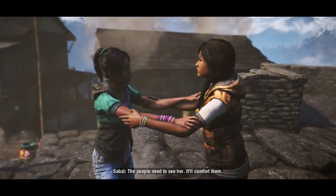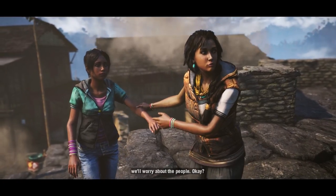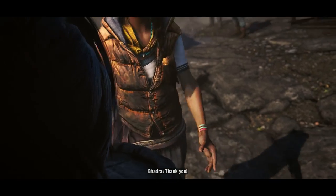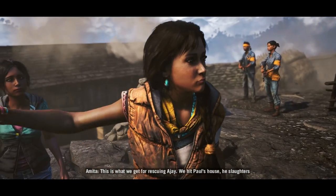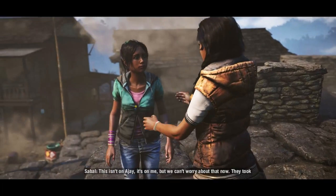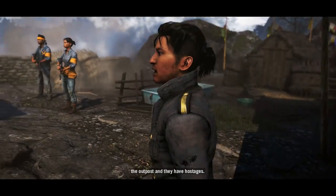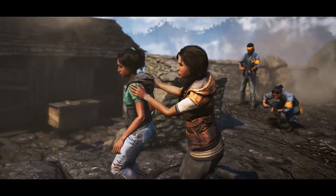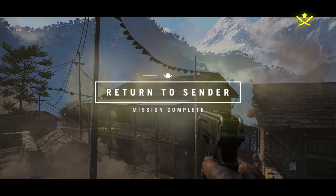I'm alright. The people need to see her - it'll comfort them. She's just a child, Sabal, and she's terrified. I'll take her home and then we'll worry about the people. Thank you - you're okay. This is what we get for rescuing Ajay - we hit Pagan's house and he slaughters a village. This isn't on Ajay, it's on me. They took the outpost and have hostages. The outpost first - without it we'll be cut off from the others. Mission complete.